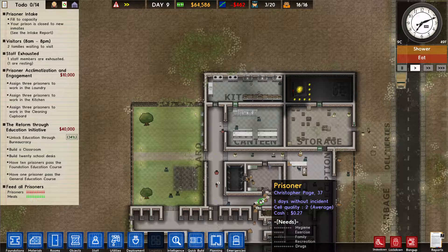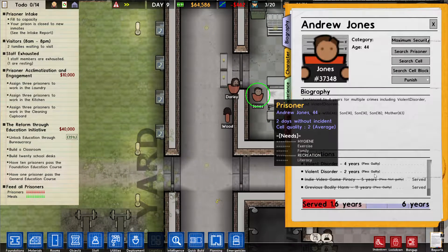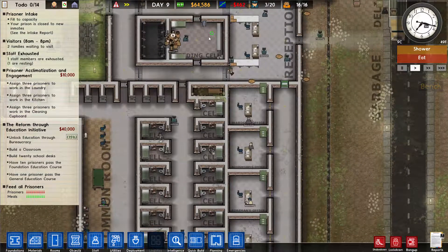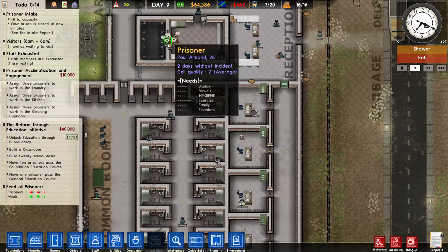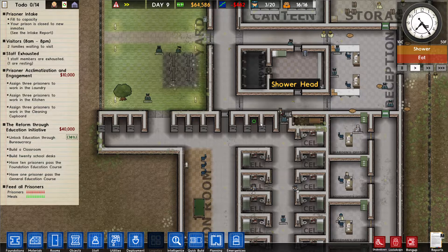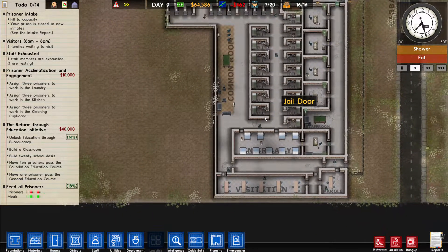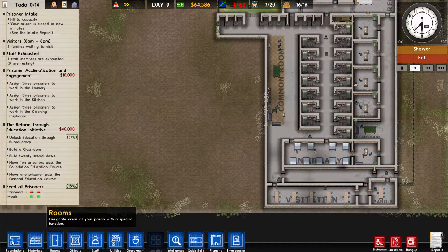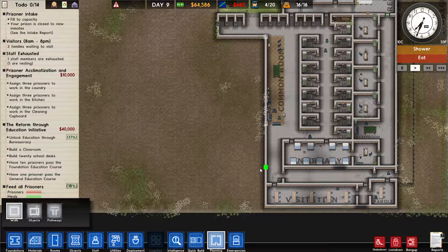Hey guys, welcome back to Prison Architect. Last time we made the parole visitation common room, and we also brought in the prisoners. Some of our prisoners are ordered up to maximum security, so I'm thinking we might want to separate them out from the normal security.